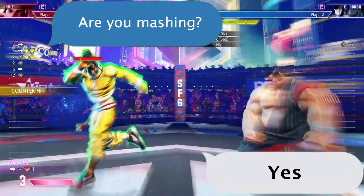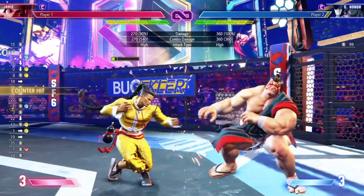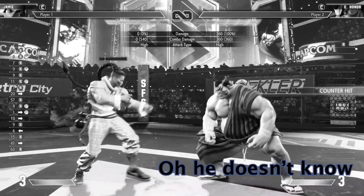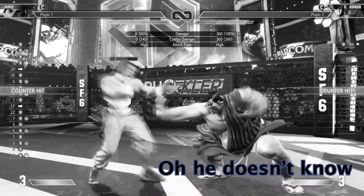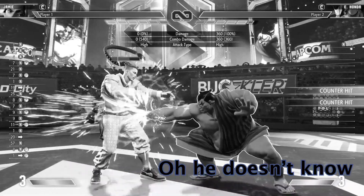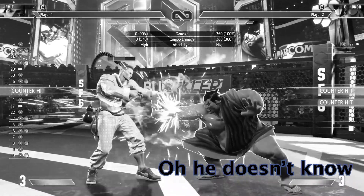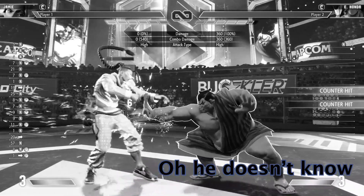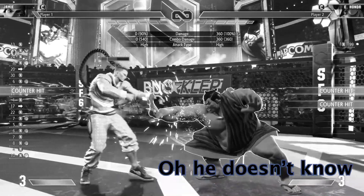What I need you to understand about fighting games is that this situation happens every time you land one of these moves because of the frame data — these moves recover before the opponent recovers from block stun, so you are able to act before they are. This advantage on block doesn't matter if you're pressing the wrong buttons afterward, pressing buttons that are too slow, or mistiming that crouching light punch. So being able to reliably get that counter hit with the crouching light punch after your plus-one block moves is super important for having a consistent game.